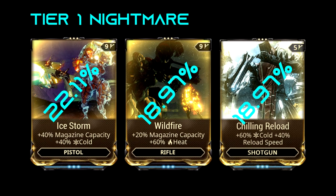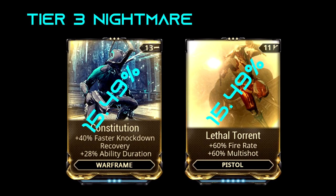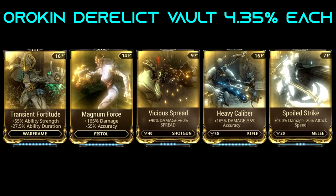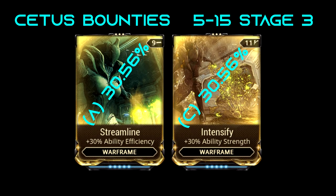Tier 1 Nightmare, Tier 2 Nightmare, Tier 3 Nightmare, Orokin Derelict Vault. Cetus Bounties: There are 3 different reward pools and the letter before the percentage shows which pool the mod drops in. The pools change every time the bounties get refreshed.